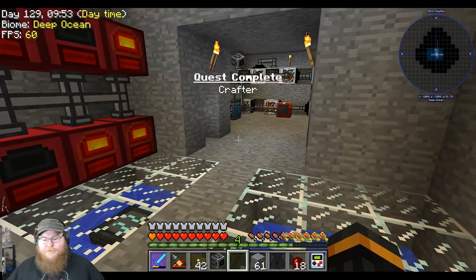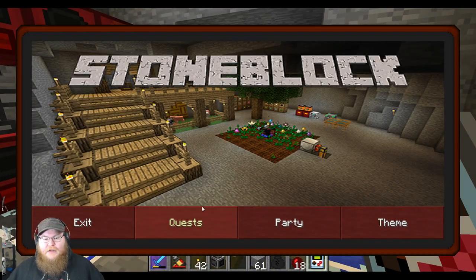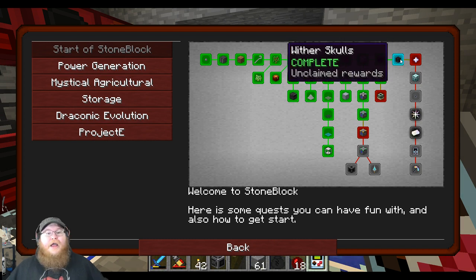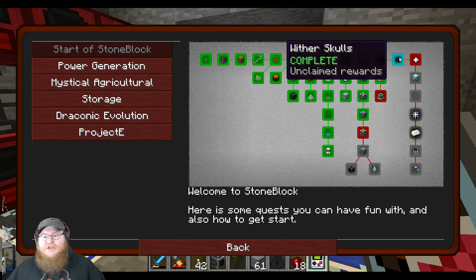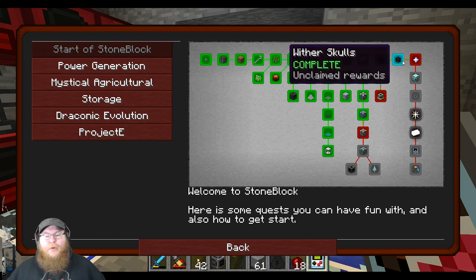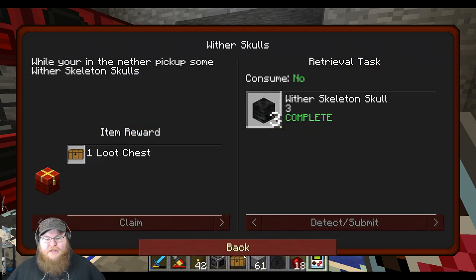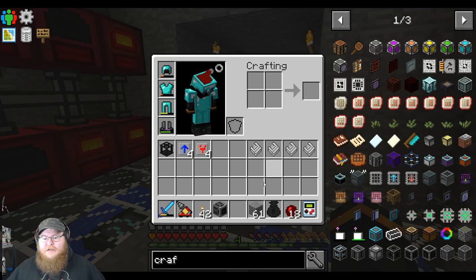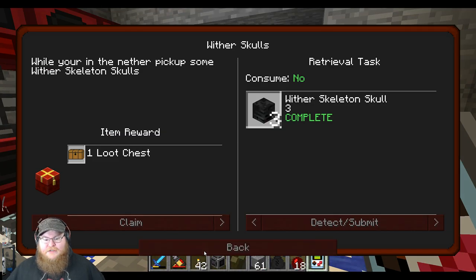I did teach the system how to make all the prerequisite stuff so we don't have to manually do that ourselves. I got the reward thing for a crafter — I thought we already did that. We also got a wither skull — speaking of, I got this last episode or in between episodes when we were fighting the wither skeletons. So I can claim that loot chest and see what kind of reward we get. Overclockers — nice! We can do that.